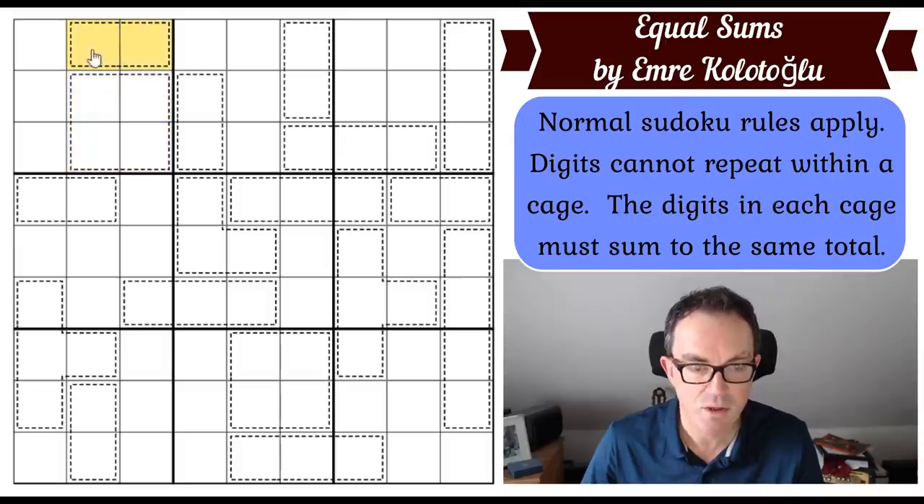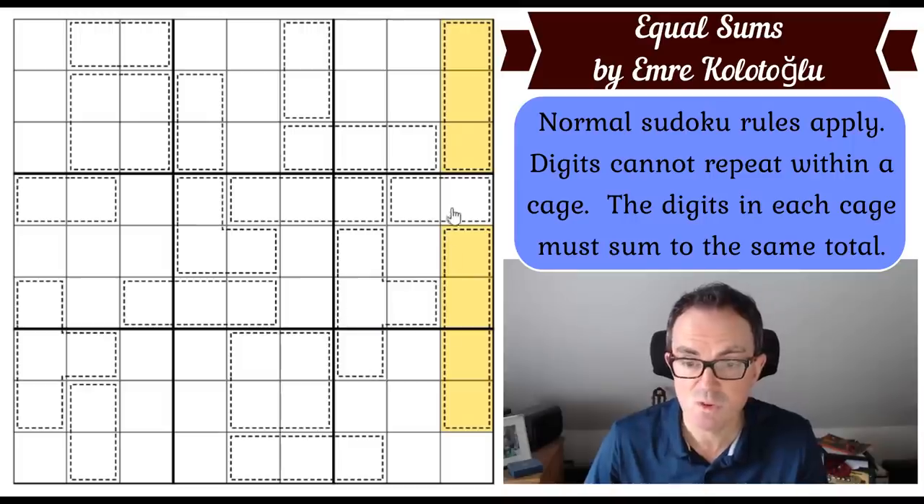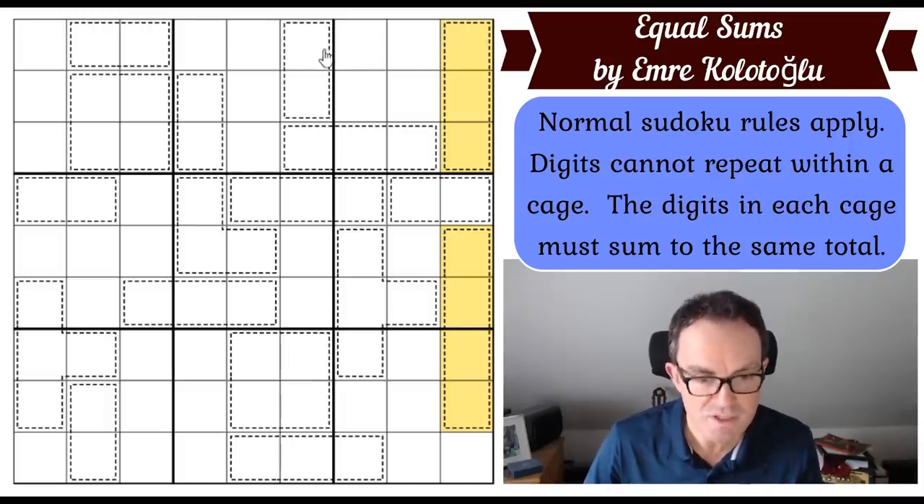It can't be greater than 17, because we can't put more than eight and nine into an individual two-cell cage, so we're looking for some digit between 11 and 17 inclusive. Looking at column nine — we've got two cages. 11 won't work at all, because that would imply those seven cells add to 22, which would mean these squares have to add to 23. We've got to go to at least 14, because that would make those seven cells add to 28, and then we could put eight and nine into those two squares to get to 45. So we're looking at 14, 15, 16, or 17.